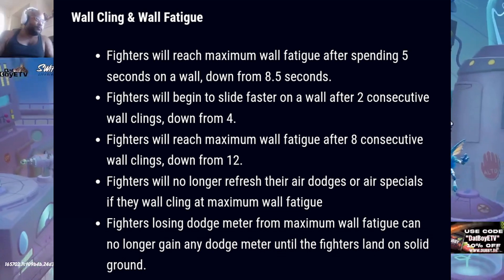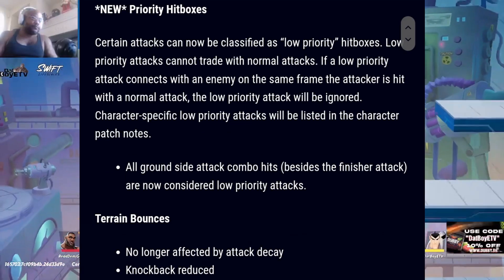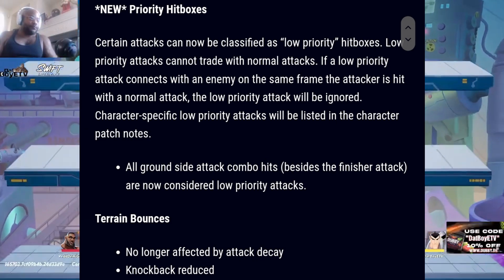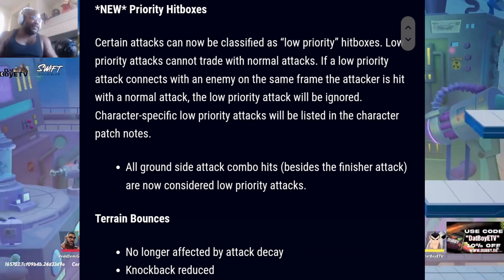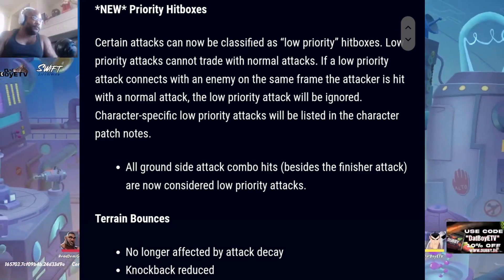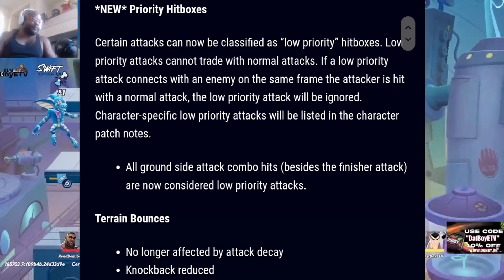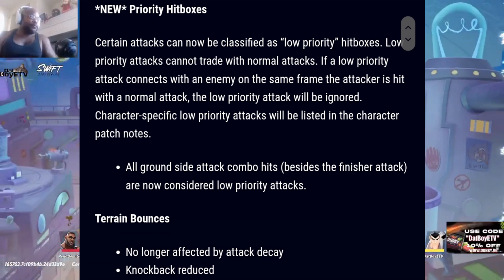For something new — priority hitboxes: certain attacks can now be classified as low priority hitboxes. Low priority attacks cannot trade with normal attacks; if a low priority attack connects with an enemy at the same frame the attacker is hit with a normal attack, the low priority attack will be ignored. Character-specific low priority attacks will be listed in the character patch notes. All ground side attack combos besides the finisher attack are now considered low priority attacks.